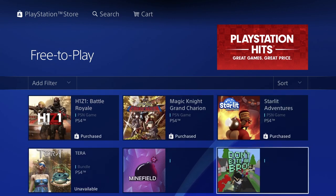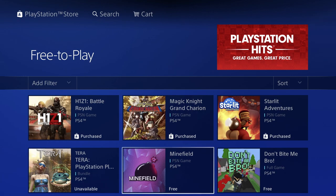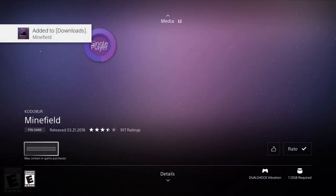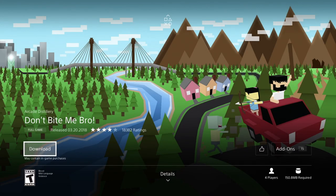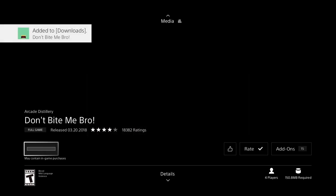We have Terra, but I already made a video about that one. We have Minefield at 1.12 gigs required - pretty small, pretty fast download. Let's go back. And 'Don't Bite Me Bro' - funny name - let's download this one too. It's really small at only 150 megabytes, I think it's the smallest one we've downloaded in this whole video.